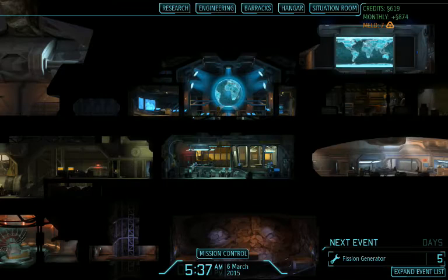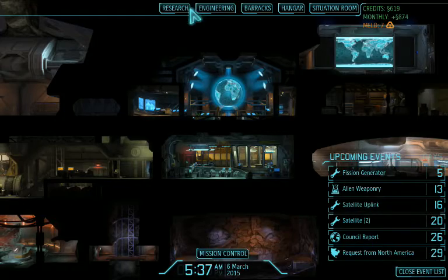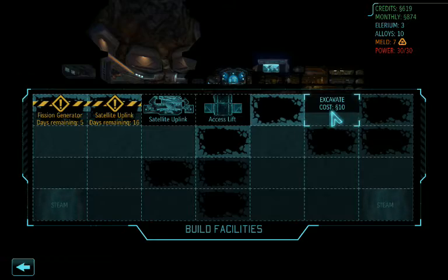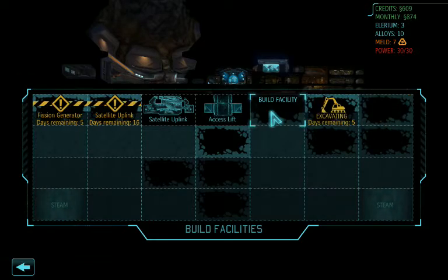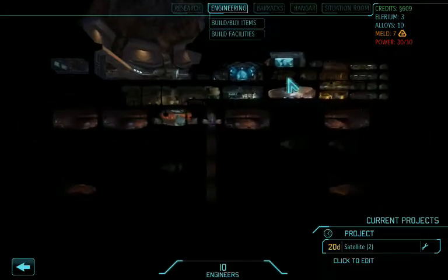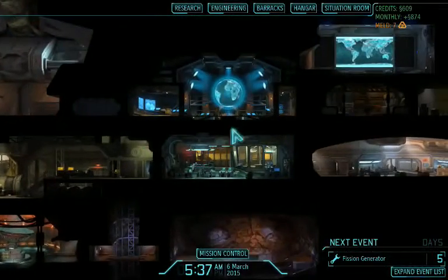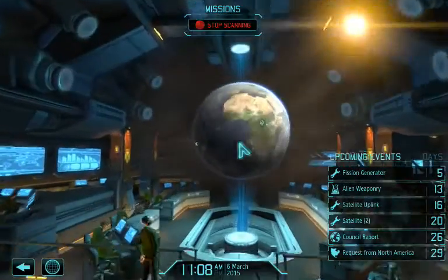As I remember, there's probably not much we can do here. We've got some things we're waiting on. Check out engineering real quick. So we excavated this bot, so that means we can excavate this one and have access to all of them. Can we build a fusion generator? No, I've already got one over here. It's going to give me more power. Let's go in here and just scan for activity and see what we've got.